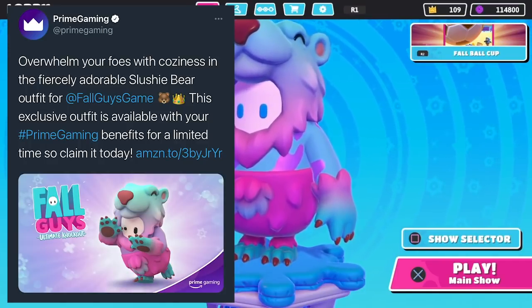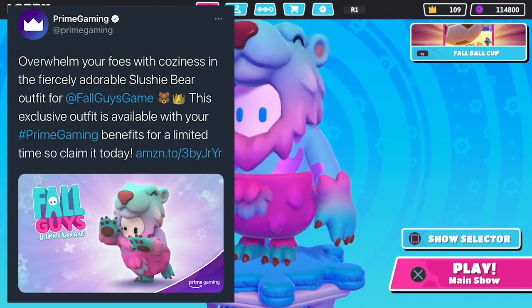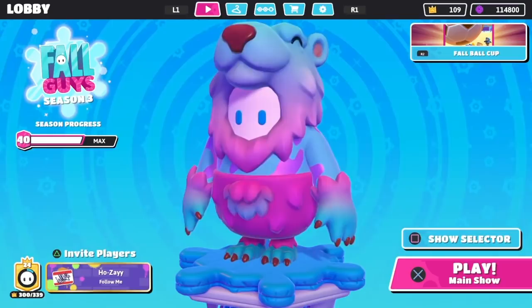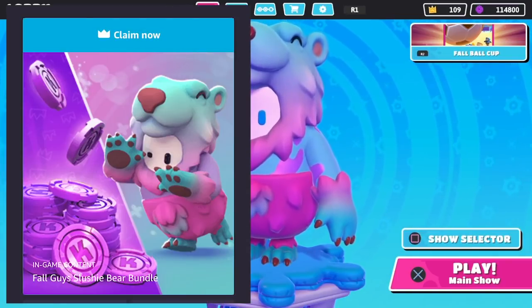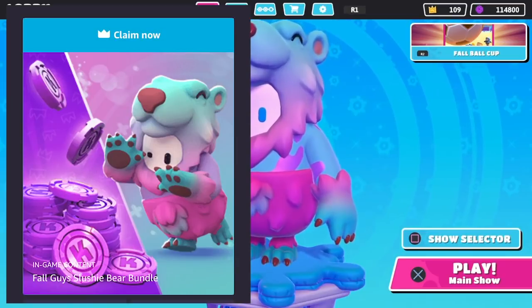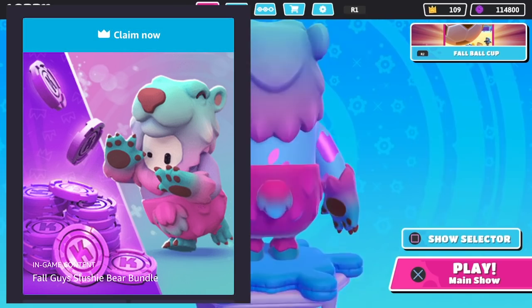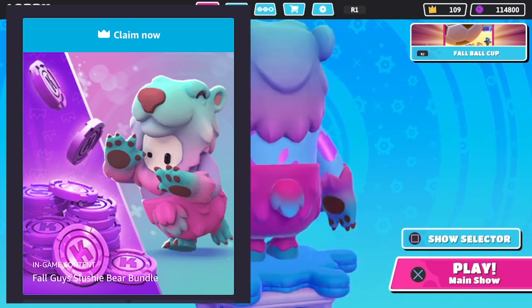Basically you're just going to follow this link, sign into your Amazon Prime Gaming account, and then you're just going to go to this next screen and it will show you a picture of the slushy polar bear with the kudos next to it. All you have to do is just click 'Claim Now' and then you'll get the top and the bottom of this slushy polar bear outfit.